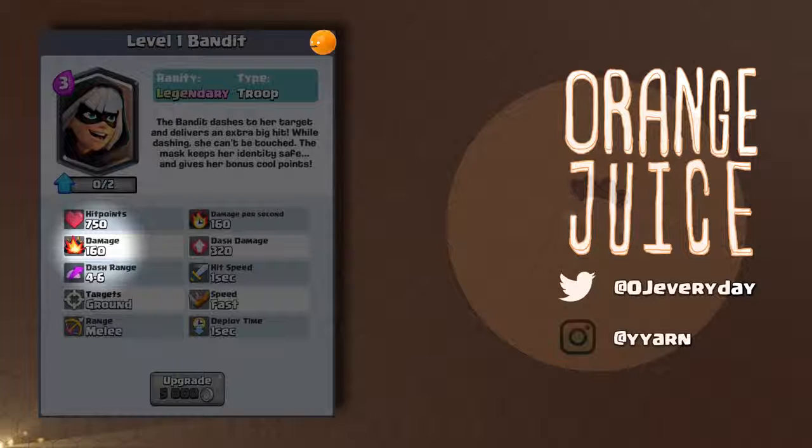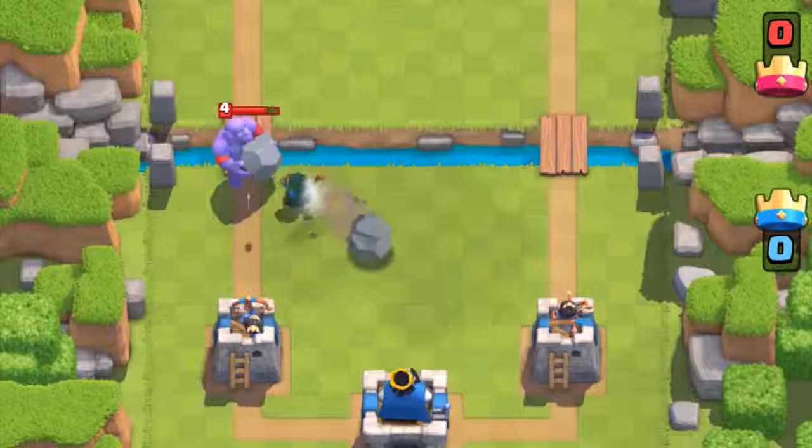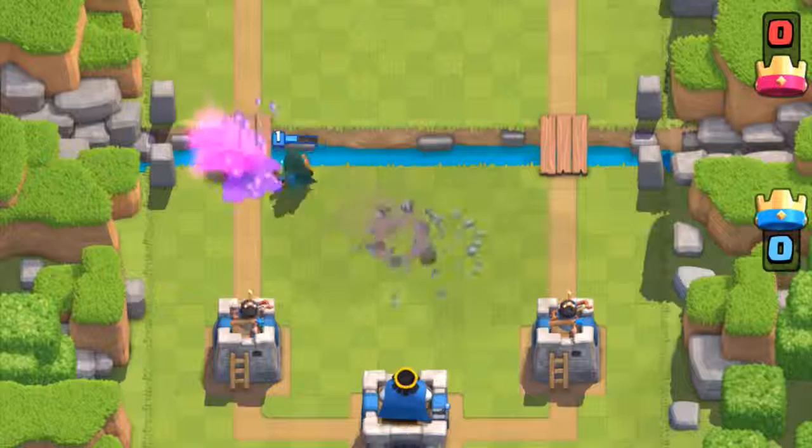Each of her attacks deals 160 damage, and since her attack speed is 1 second, her DPS is 160. If a unit is 4 to 6 tiles away from her, she'll dash straight to the target, exactly like a teleport or blink strike. While she's dashing towards the target, she's invulnerable.